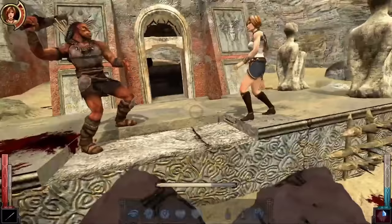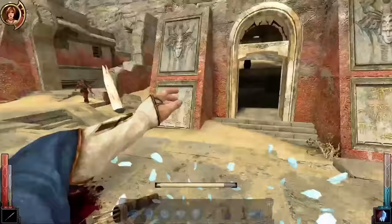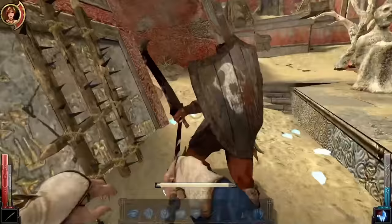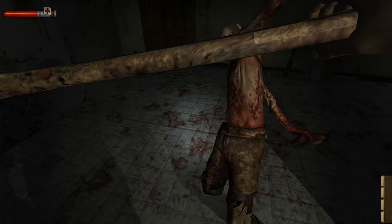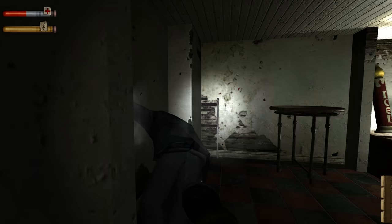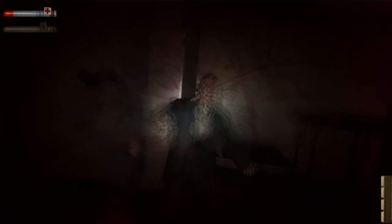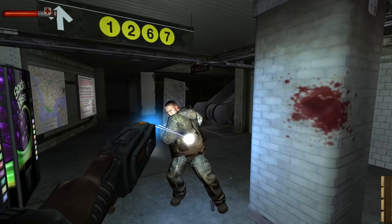Condemned features one of the best first-person combat systems — very different from, say, Dark Messiah, another combat system I hold in high regard. There, you have a ton of options. In Condemned, it's small in its scope but has incredible execution. One reason it works so well is the weight behind the attacks, both from you and your enemies. So many games lack that oomph in first-person combat — like you're hitting them with Styrofoam.